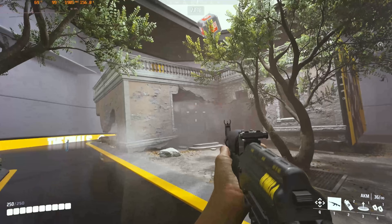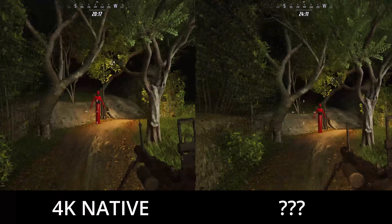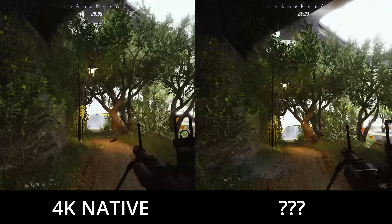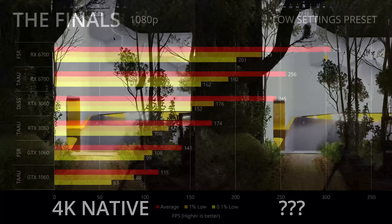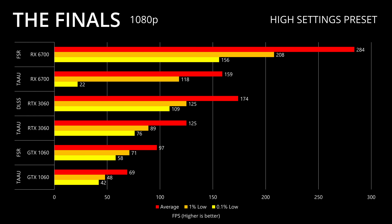Both DLSS and FSR2 upscaling technologies actually work extremely well in this game, being great options if you want more FPS without losing hardly any visual fidelity. Now for the GPU benchmarks — we tested at 4K, 1440p, and 1080p with three different graphics cards to see how AMD and NVIDIA perform. At 1080p, you'll get extremely playable frame rates on all three cards: the GTX 1060, RTX 3060, and RX 6700. Put on FSR2 and all these cards get a significant performance increase. If you've got an RTX 2000, 3000, or 4000 series card, turning on DLSS2 will do a great job of producing more FPS.